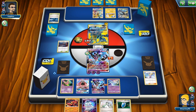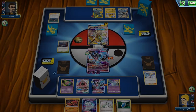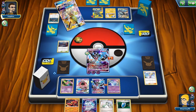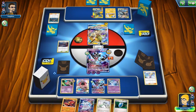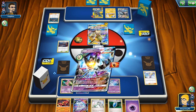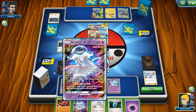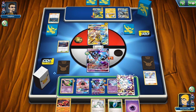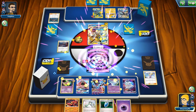The opponent does an Eevee energy evolution into Jolteon, potentially making itself immune to damage next turn. But they'd also need Thunder Mountain, and Max Elixir wouldn't work on a Stage 1. We switch out and go for a Guzma play — since we have VS Seeker we'll be able to grab a prize and knock out Pikarom — not just one prize but three prizes at once.